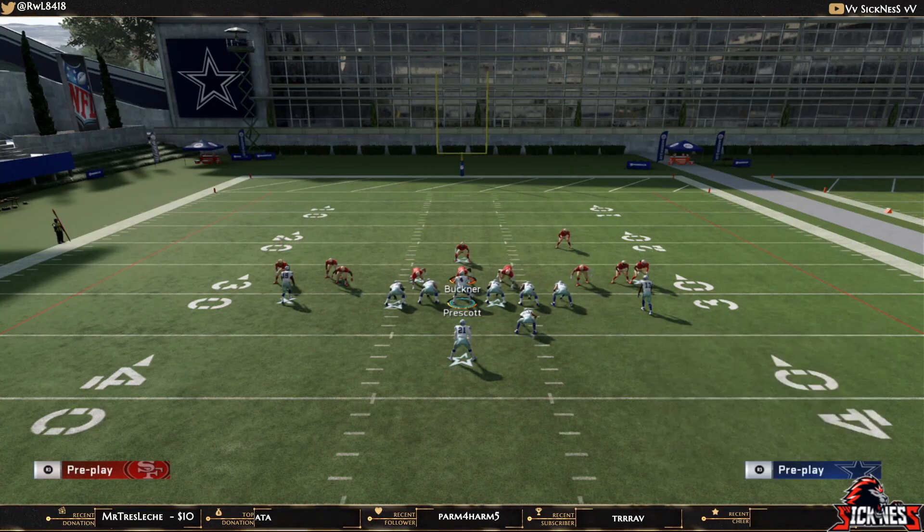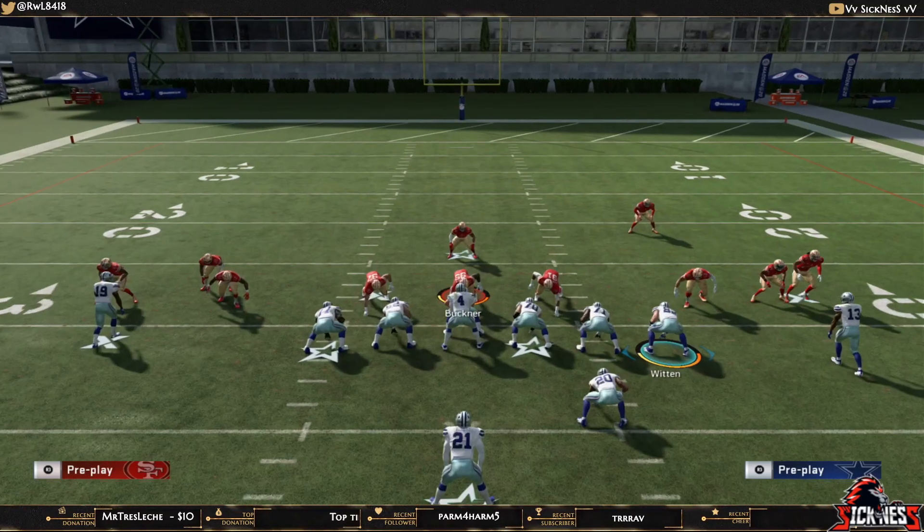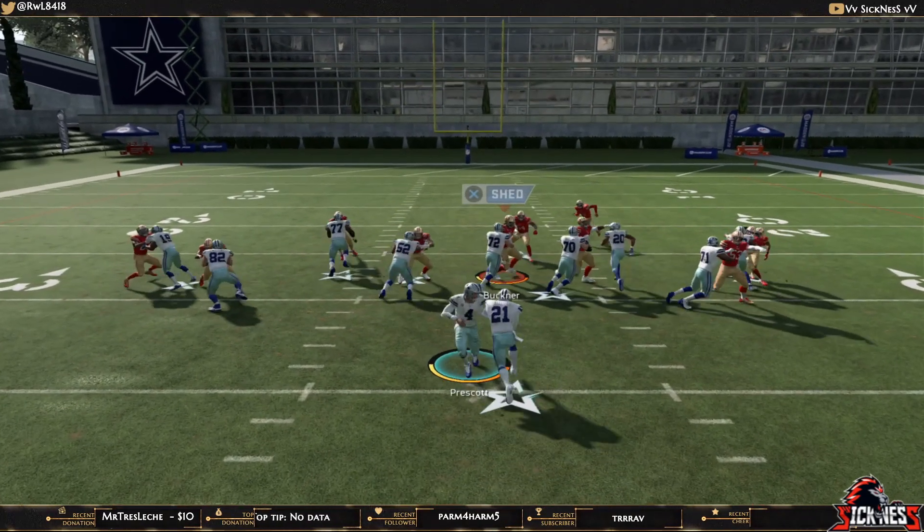What this does is give us a numbers advantage to the outside left, and when we do this you'll see a really nice cutback lane to the left-hand side.